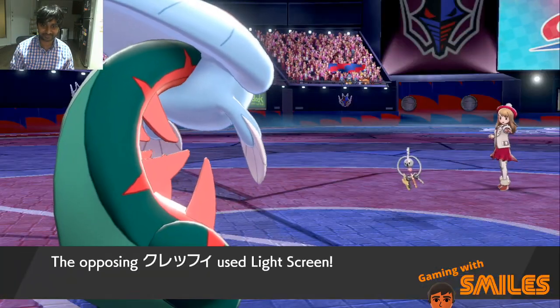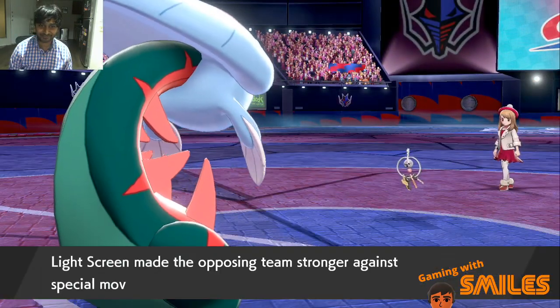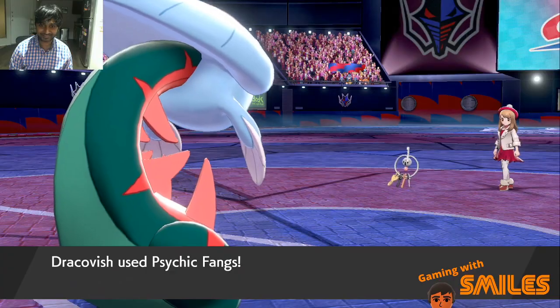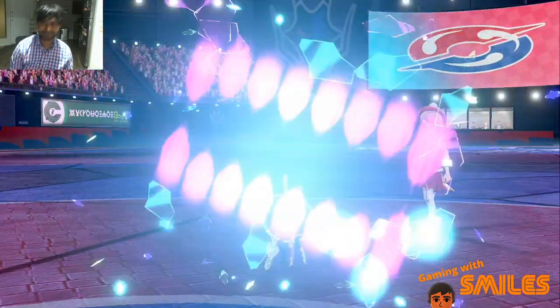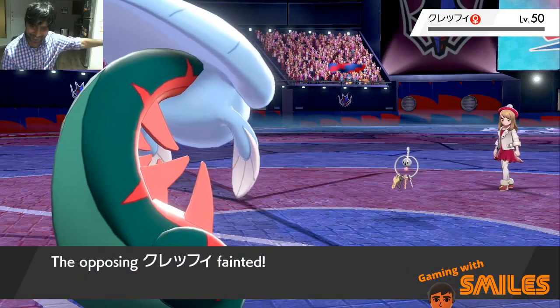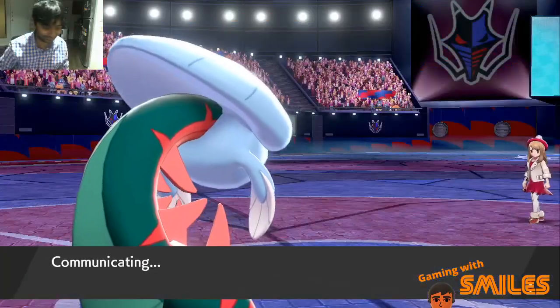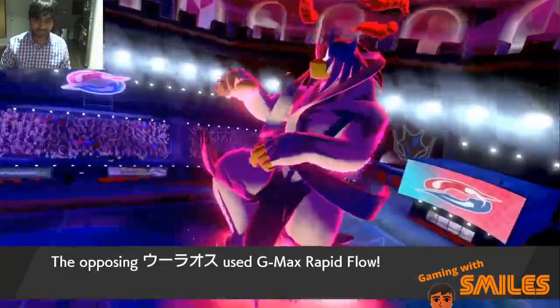We're going to get the Light Screen, but the Psyshock — oh, that was a smart play. Now I should be able to knock out, and the Psyshock will make sure the Reflect is no longer in play. So while Magic Room is up, we got rid of the Light Screen and Reflect — using the opponent's tech against them. That was kind of cool, I like that a lot.